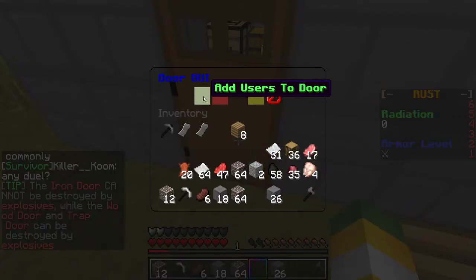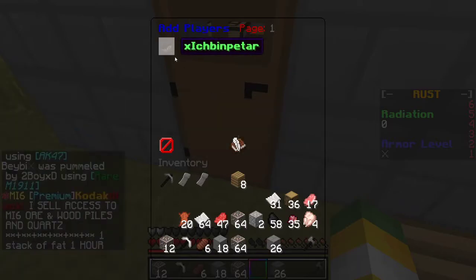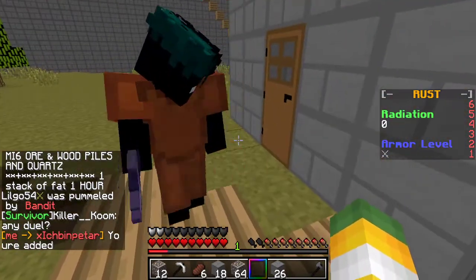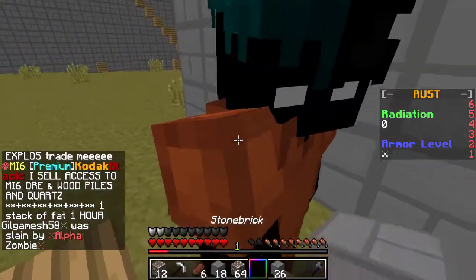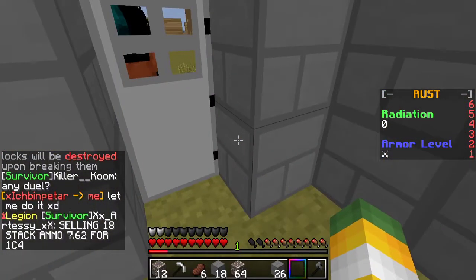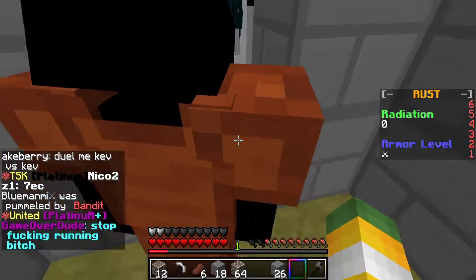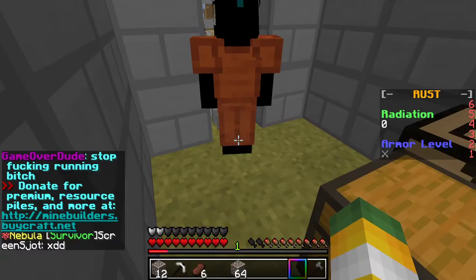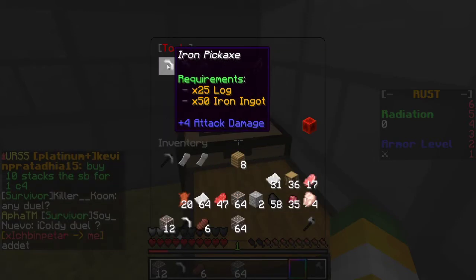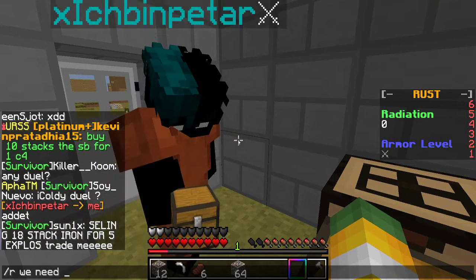Add users — we'll add XHBinPetar. He already has an iron one. There you go. Now we should give him the rest of our stone brick. This is a pretty good start. The iron door needs 25 logs and 50 iron ingots, so we need to get a furnace.